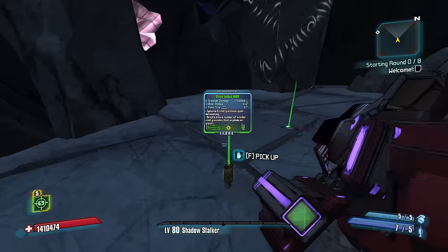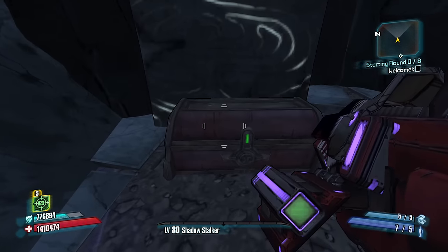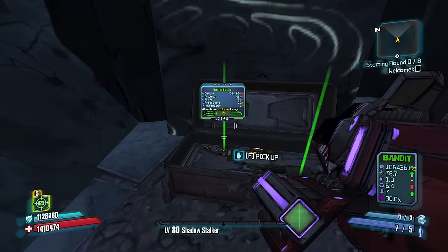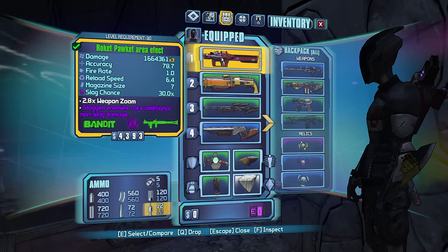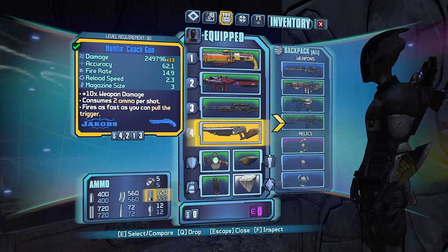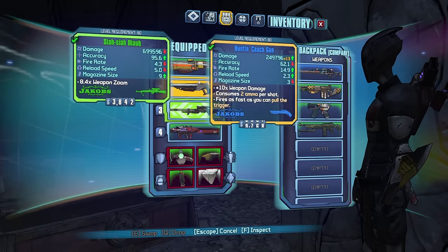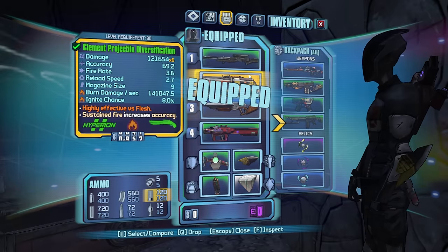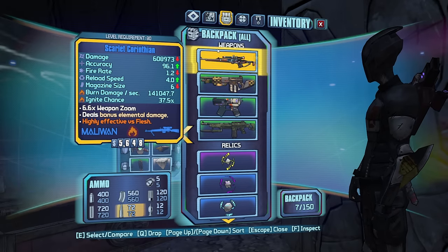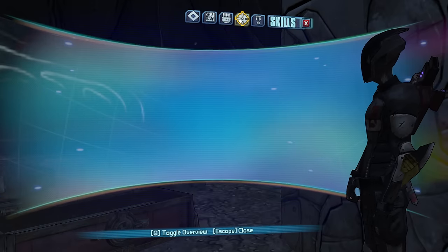Let's just grab up all this gear and then we're going to explore our skill trees and see what's going to synergize. Before we jump in, let's see what we assume would be the best gear. This bandit launcher is really good. The best overall weapon is probably this Diab. This Hyperion with the matching grip seems really good too. This Corinthian's good as well. Let's see our skill tree.